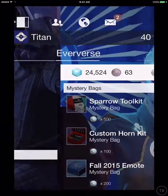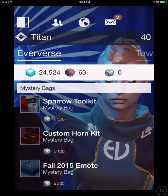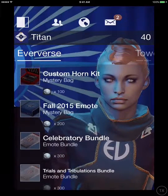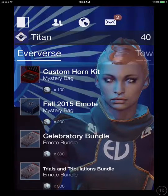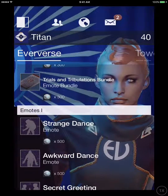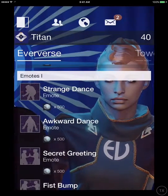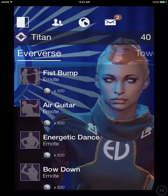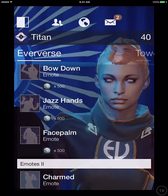Let's move on to Tess Everest. They're selling the Sparrow Toolkit, Custom Horn Kit, Fall 2015 Emote — that just gives you a pack of emotes — Celebratory Bundle, Trials and Tribulations Bundle. For emotes: Strange Dance, Awkward Dance, Secret Greeting, Fist Bump, Air Guitar, Energetic Dance, Bow Down, Jazz Hands, Face Palm.